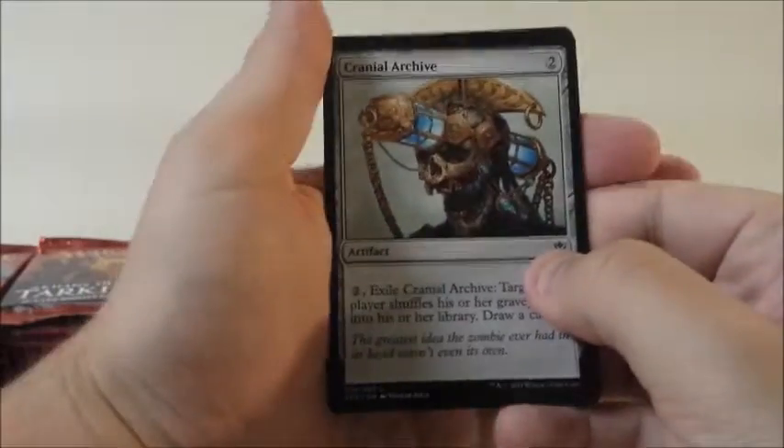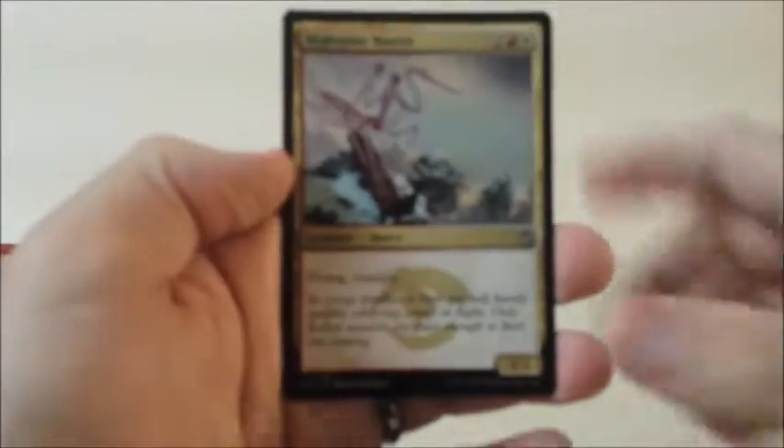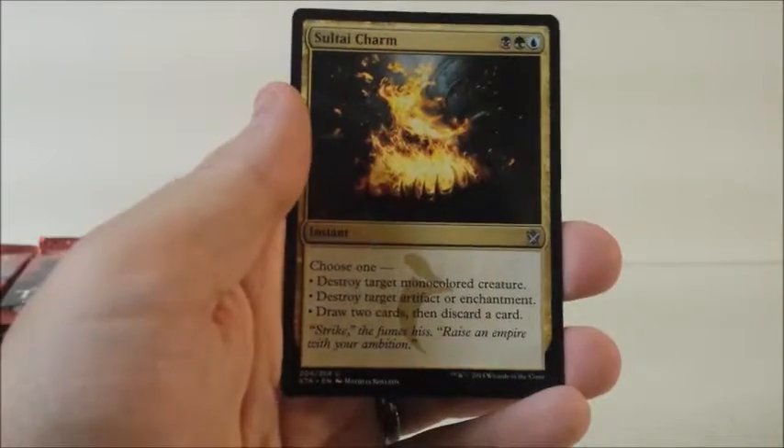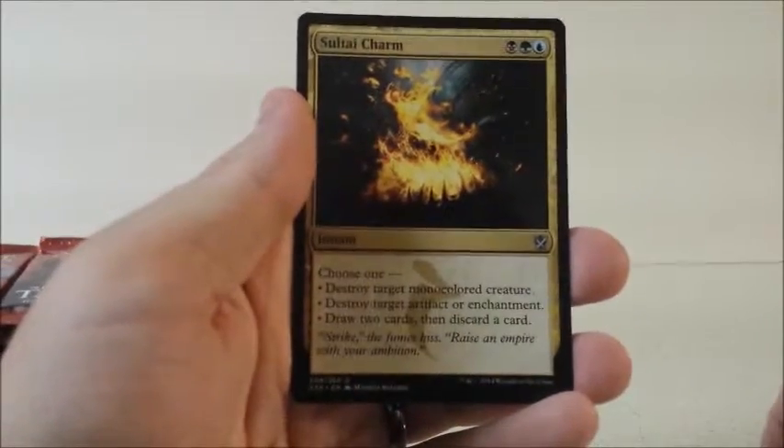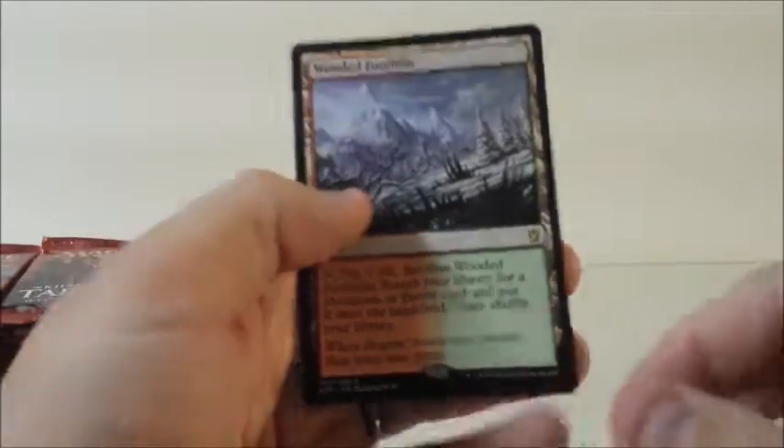Alright, let's do it this way this time — slightly better. Cranial Archive, High Spire Mantis, Sultai Charm — I think that's our first charm out of all of them. And another fetch land, Wooded Foothills this time. We're loving the green in this video. So there's number three of our fetch lands.